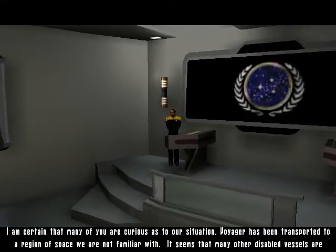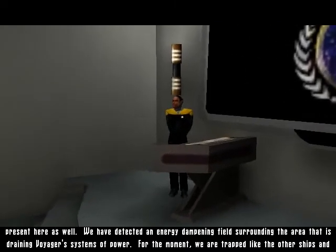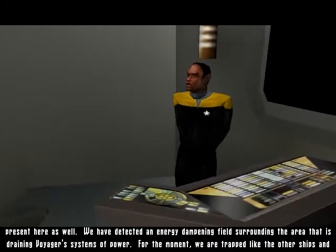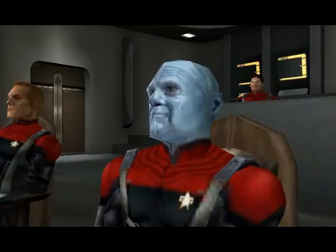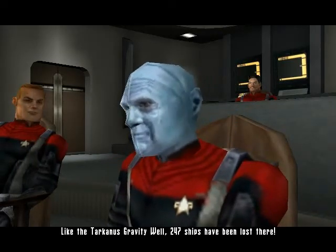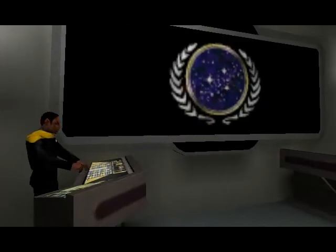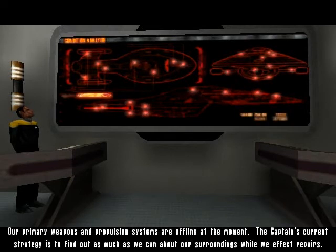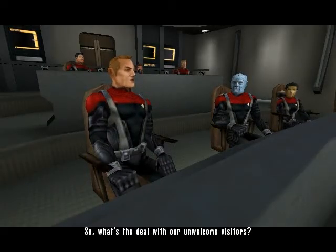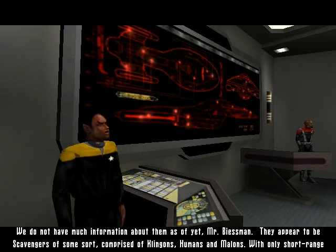This is the alternate version of what I usually do. Voyager has been transported to a region of space we are not familiar with. It seems that many other disabled vessels are present here as well. We have detected an energy dampening field surrounding the area that is draining Voyager's systems of power. For the moment we are trapped, like the other ships, and cannot escape — like the Tarkandis gravity well, where 247 ships have been lost, or the Bermuda Triangle back on Earth. Our primary weapons and propulsion systems are offline. The captain's strategy is to find out as much as we can about our surroundings while we affect repairs. We do not have much information about them as of yet, Mr. Beesman — they appear to be scavengers of some sort.